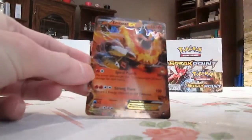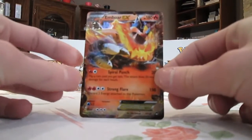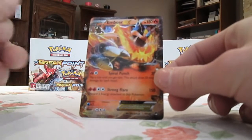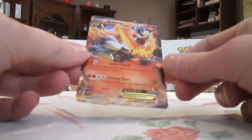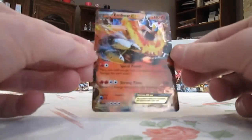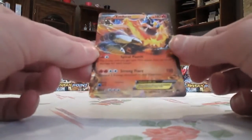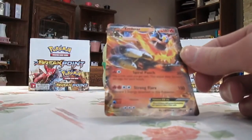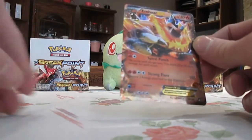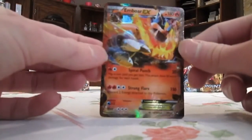I have a lot of copies of this card. Emboar EX — this one's number 14 in the set. Emboar is one of my favorite Pokemon of all time. I would say it is actually my favorite Fire type, with Flareon and Ho-Oh as numbers two and three. Tepig was the starter I chose in Black almost a decade ago, and Emboar was one of the first level 100s I ever had. A lot of people didn't like Emboar because it's the third Fire and Fighting type starter in a row, but out of those three — Blaziken, Infernape, and Emboar — Emboar is definitely my favorite.